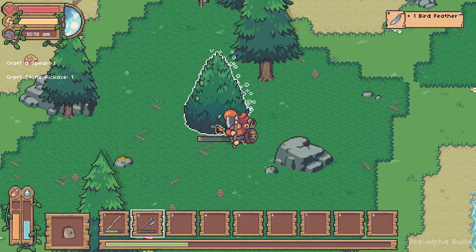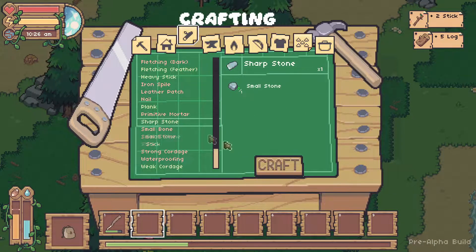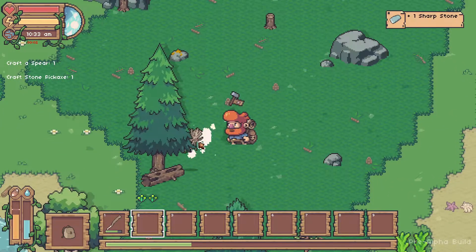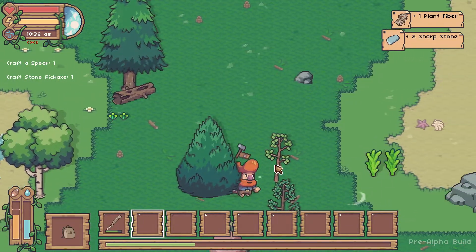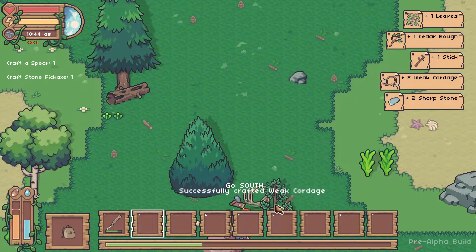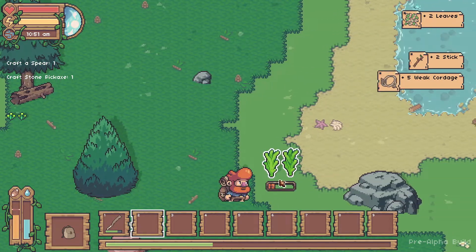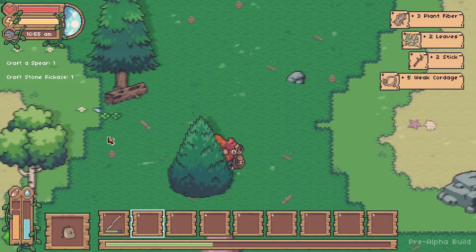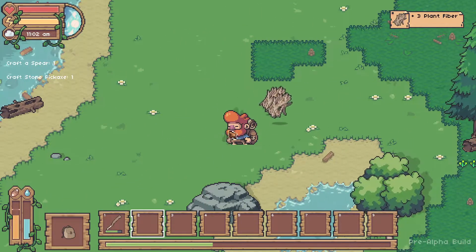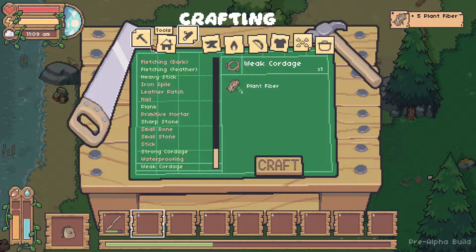It's still early in the morning and our axe is broken — craft another one quick. Some more weak cartridge and meanwhile we can run around and see if we find more saplings to get some more sticks. What's inside of this? Some more fiber. I'll craft a stone axe.